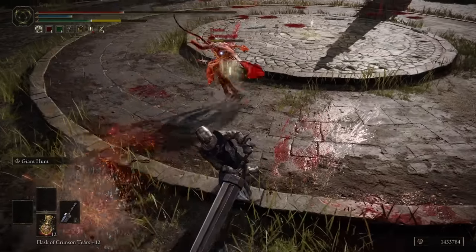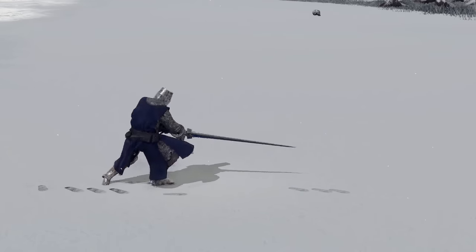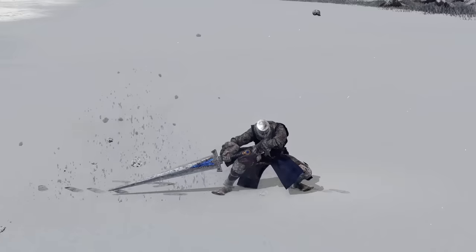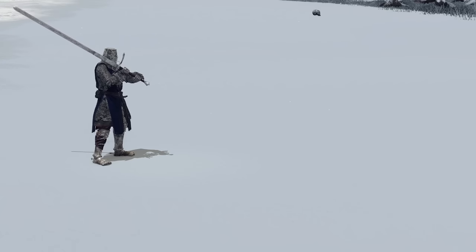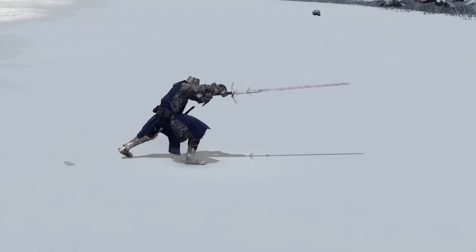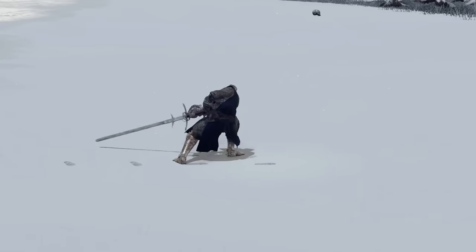You can use the Guts Greatsword's R2 to catch somebody rolling away, it's just not very likely. The Troll Knight Sword gets a lot less use because of its range — it's not very long, and even though it has a really nice stab R2, you won't get much use out of it just because of the length. That leaves the Zweihander, which actually shares the same R2 as the Troll Knight Sword, except the Zweihander is just as long as the Guts Greatsword.